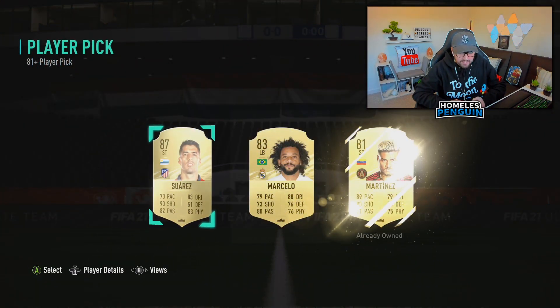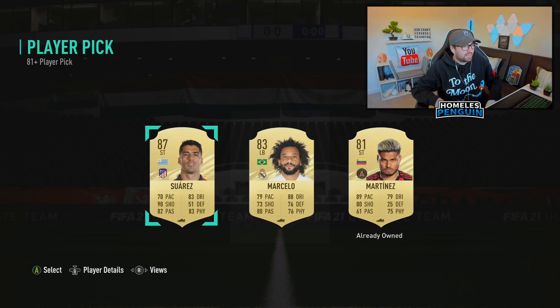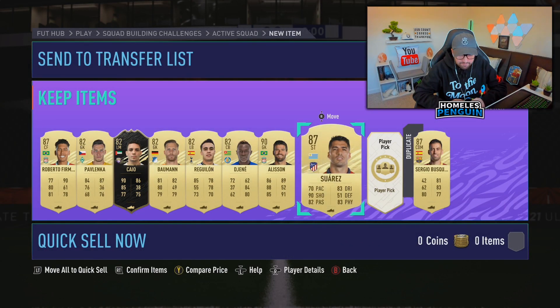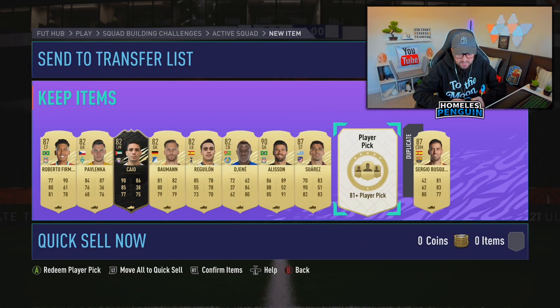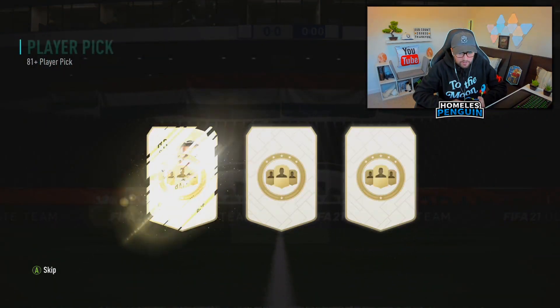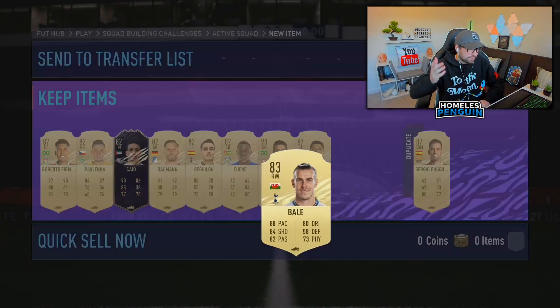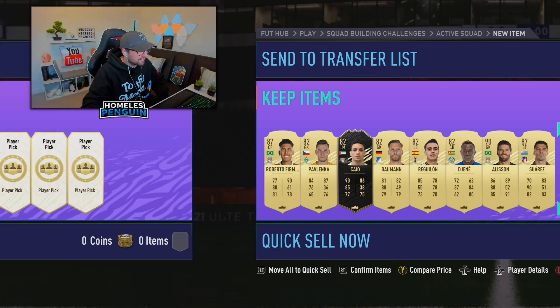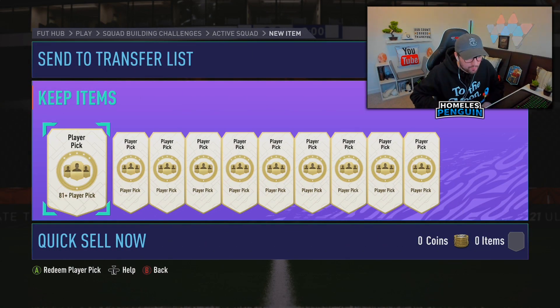Luis Suarez now - back-to-back walkouts! That happened earlier on in the video as well. Pretty nice here to be fair boys, we are getting some really good fodder for future SBCs. Let's see what we're going to get in the final one - this is the 40th pack. Can never complain about a Gareth Bale. Even though it's a low-rated card, it's a very solid card from the Premier League. Guys it's the final 10 coming right up. We've had one What If card and it's actually a really good one - I've been happy with what we've got so far from these player picks.